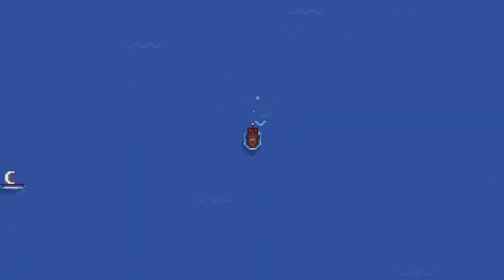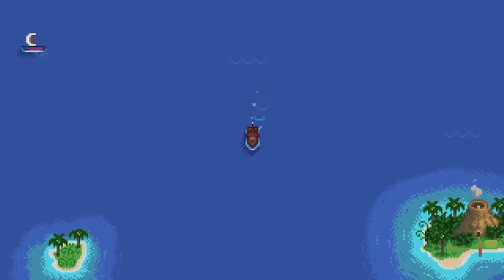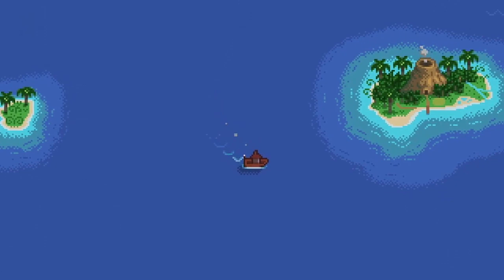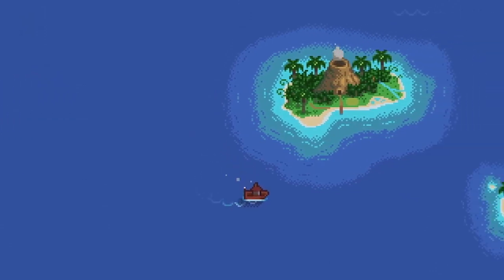In addition to this, there's an unlockable island farm and farmhouse area where you can plant crops no matter the season. And there's also some new enemies including the hothead, lava lurk, and stick bug.